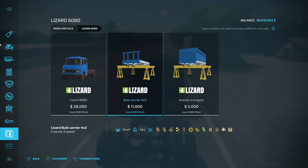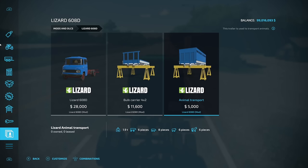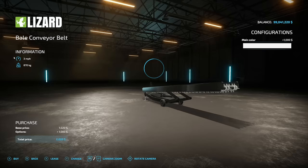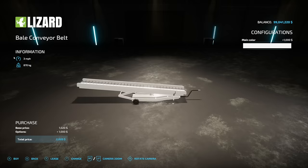The animal transport holds six cattle, eight pigs, six sheep, and six horses. Next up is the Bell conveyor belt — we haven't seen anything like this since Farming Sim 17. It drives three miles per hour since it's a belt system, and it comes in all the colors of the rainbow, which is very nice.